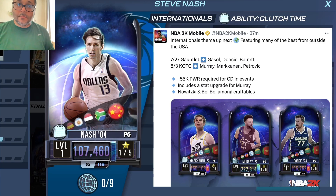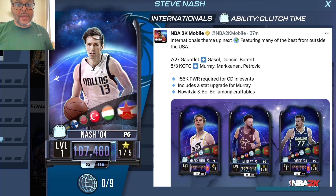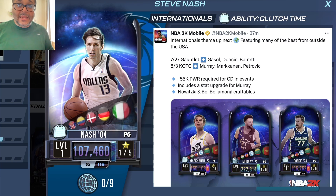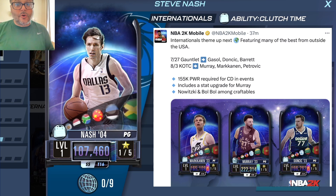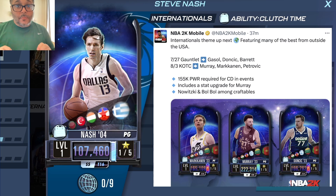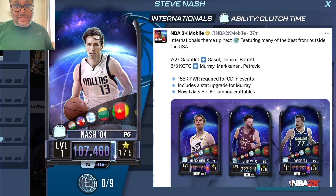Hey, what's going on, welcome to the channel, my name is DRL. We are here with NBA 2K Mobile and we got a brand new international theme. The official announcement says international theme is up next, featuring many of the best from outside the USA. The first event is going to be gauntlet, and the top rewards will be a chaos diamond Paul Gasol, plasma quartz Luca, and a cosmic Jasper RJ Barrett.